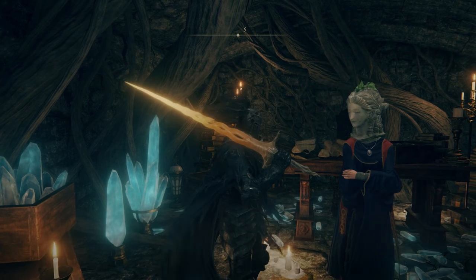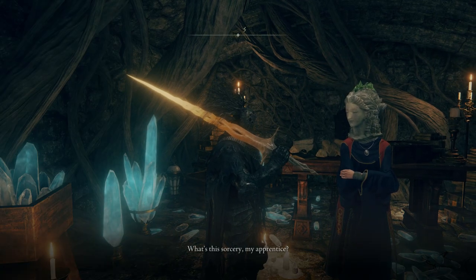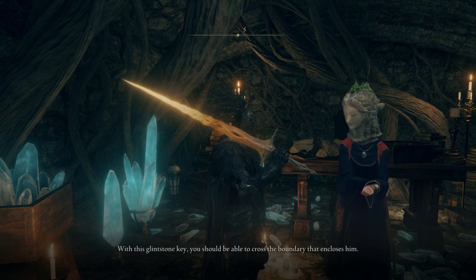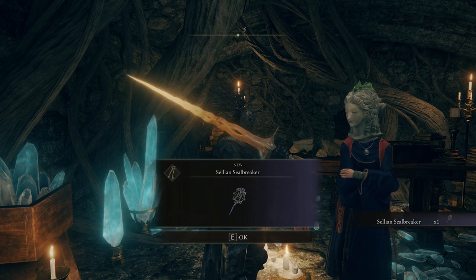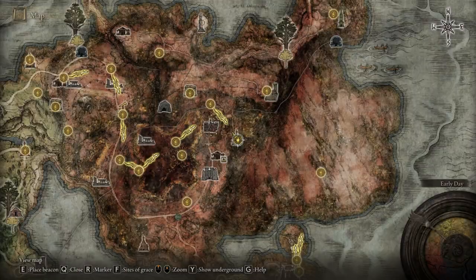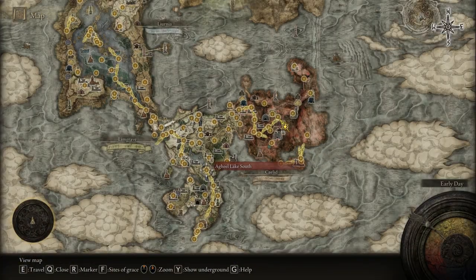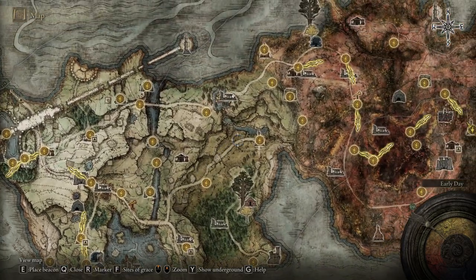After you just got that spell, that very important spell, you have to go back to Sorcerer Selen and just show her the spell. And then she's gonna ask if you can help her to find another sorcerer — that's Lusat. I never know the name, sorry about that, but that is not important. What's important is that you have to go to the Church of the Plague.